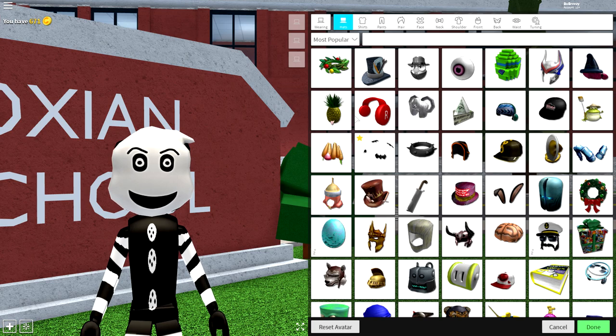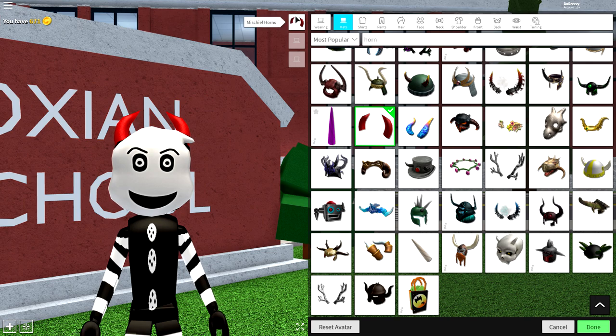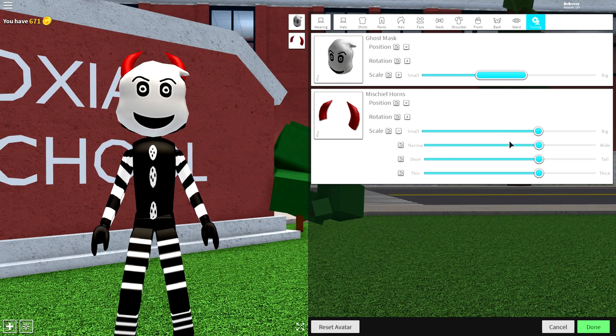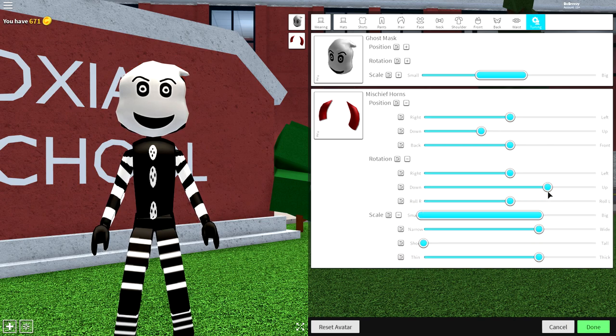But what you do need to do is give yourself some cheeks. The way I did this to give myself my rosy cheeks is I just searched 'horn', and I wanted to equip these red devil horns — they're called the mischief horns. I then came to tuning and decided to make them less tall and change the rotation of them down so that they were literally facing the front. And then all you have to do is play with the positioning of them to make them look like rosy cheeks like that. See?